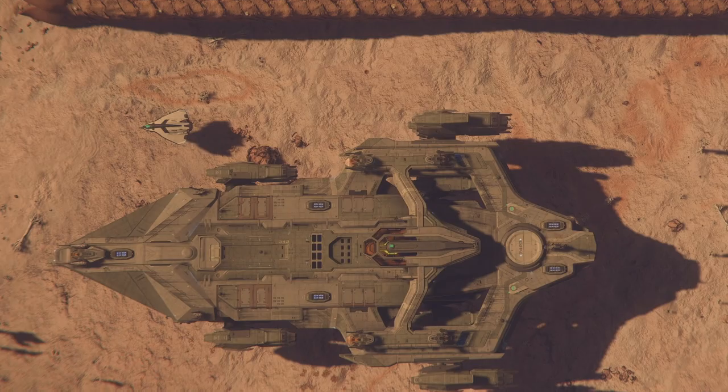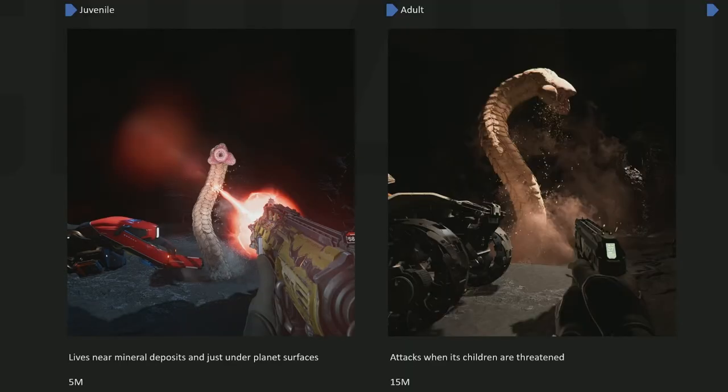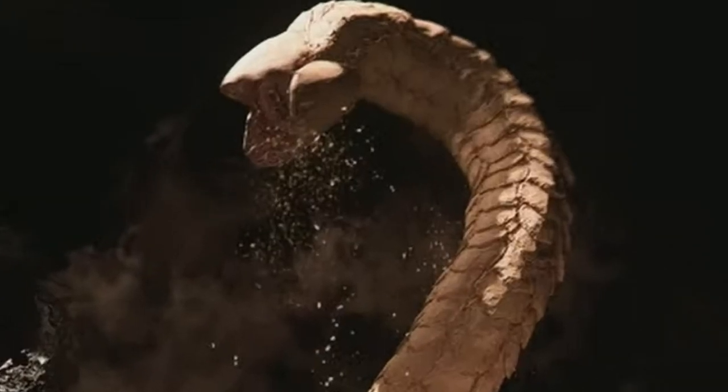There are also multiple sizes. In addition to the Apex at 300 meters long, the Juvenile sits at 5 meters and the Adult at 15. This adds to various gameplay loops, as the Juvenile is expected to live near mineral deposits. Take out enough of them while you're mining, and the Adult will show up to defend them.